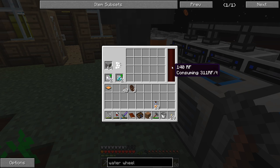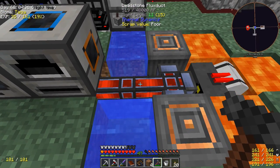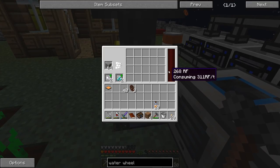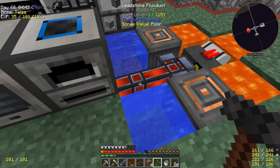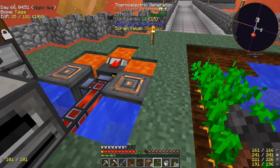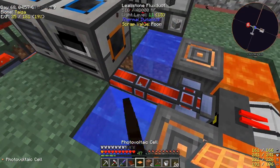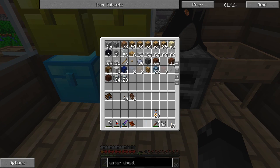I was thinking that would be enough for this machine since it's using 311 RF per tick, but the numbers aren't quite right - now it says 519. Anyway, we're producing power at night and doing a little bit more than before. Let's put the solar panel back - when the sun comes up we'll be making a lot more power for sure.